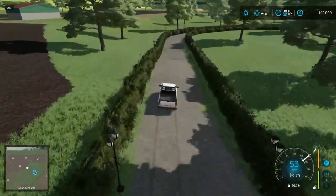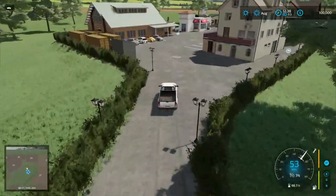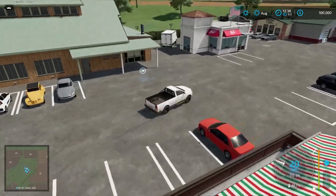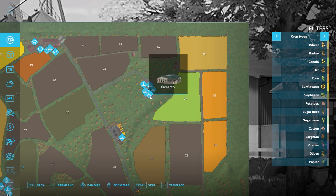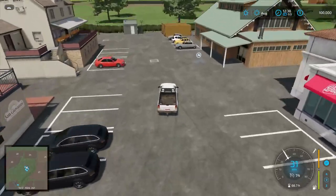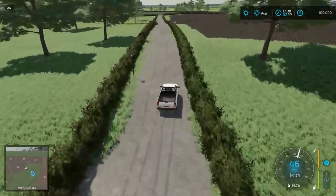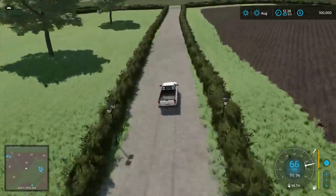We should probably fast-forward a bit to get to midday for the flyover. On the right-hand side we have the pizzeria, on the left the farmer's market, then what looks like a fast food restaurant, the restaurant, spinnery, and carpentry. We own all the different production facilities on this map. There's a nice little shopping center and there's a collectible visible on top of that shed roof. We'll head back out and up to the last chunk of land, then do a flyover.